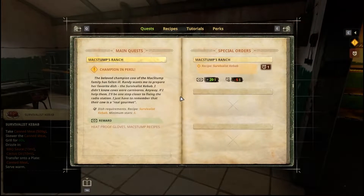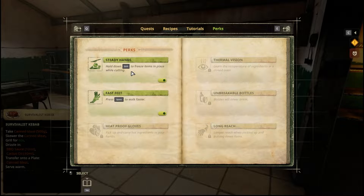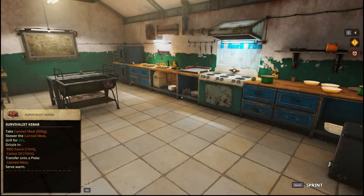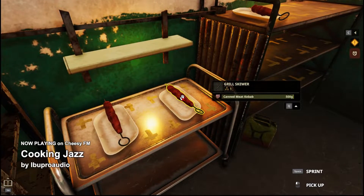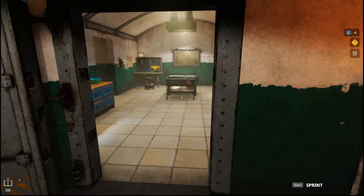We did everything we needed to do — we did our special order. But he said — oh, is there a map? Perks: steady hands — hold down shift to freeze items in place while cutting. And then we got the Fast Feet perk. But I want to see the map — you can't. The radiation is one. I don't know y'all, I don't know.